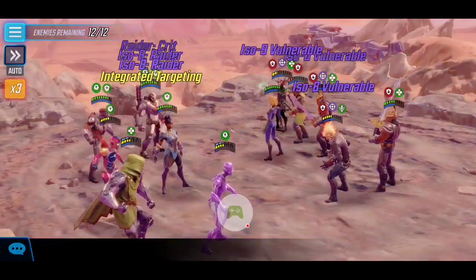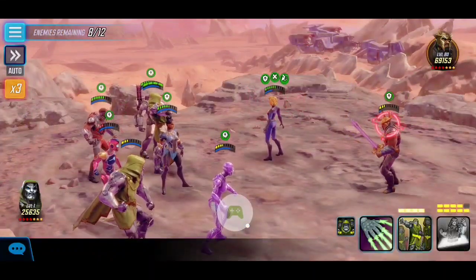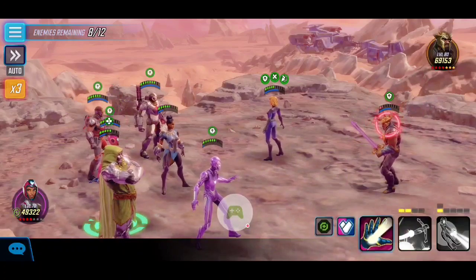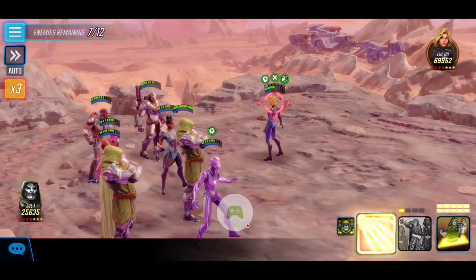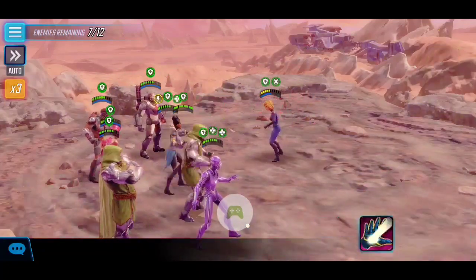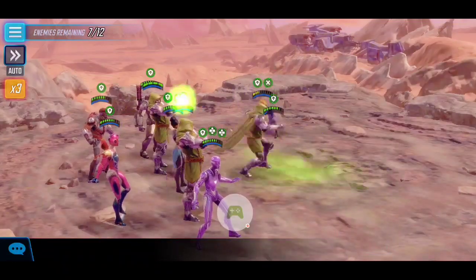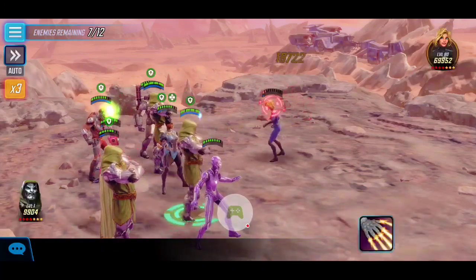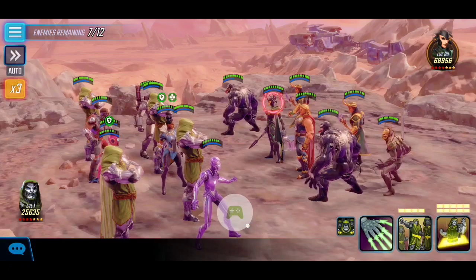We start our Power Armor combo: activating Rescue's ultimate to apply offense up, followed by Ironheart's defense down on the enemy team, then War Machine's ultimate for offensive outburst, followed by Falcon's ultimate. That clears the majority of the first wave. It takes a bit of luck — Ghost Rider can be problematic at the start — but fortunately it comes down to just Invisible Woman and Heimdall. This gives us time to build up the Doom army, as Doom summons a clone every turn, while healing up and building energy for the next wave.